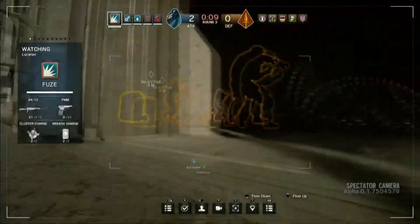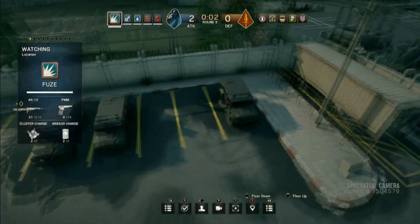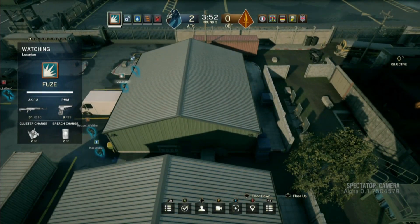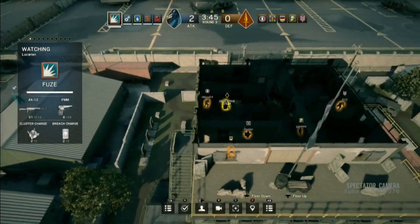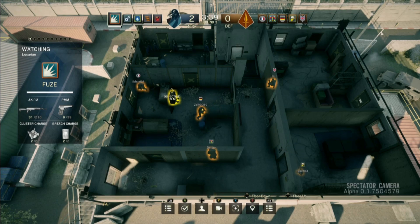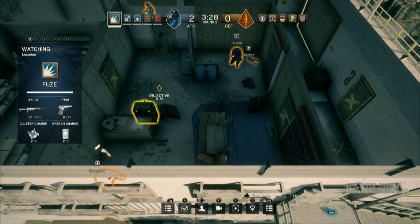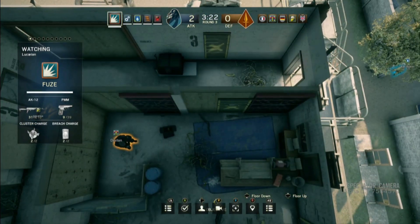Time becomes your biggest enemy at some point as the attackers. We haven't talked too much about drones — barbed wire stops drones. One of our new gadgets is the electrified barbed wire, and as you saw, it does kill the drones. He didn't see it, ran right into it, and lost his drone. However, you do have another drone — you can throw another one. With good players, they typically put electrified barbed wire at the top of the stairs so the drone has no access. You can see another drone trying to get into the bottom right corner, the barbed wire is electrified, and there's another drone that goes down.